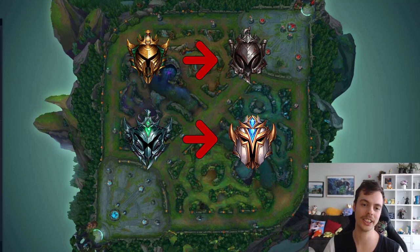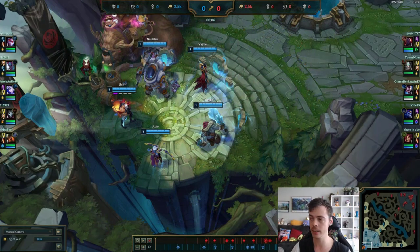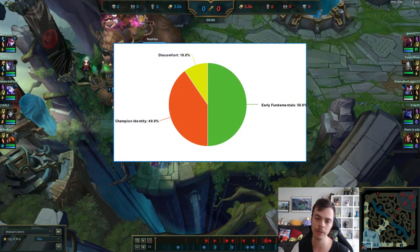At the end of the day, ranked and skill level is on a spectrum and the relevance of these points will be the most pronounced at the extremes. Starting with low elo, I'm going to leave a graphic on the screen here. I believe that 50% of the time spent reviewing for low elo you should be focusing on early game fundamentals, 40% of the time champion identity, and 10% of the time exploring moments of discomfort.